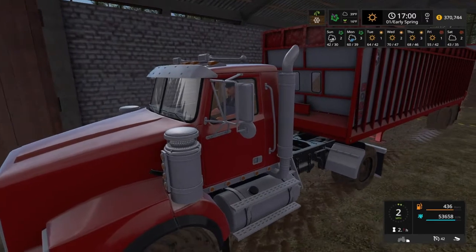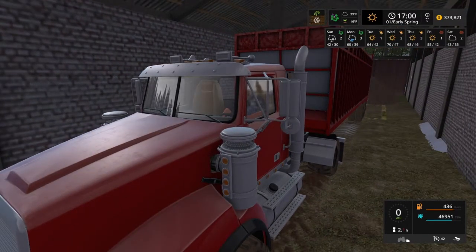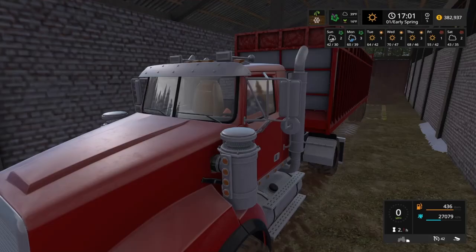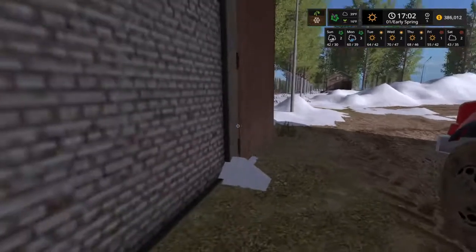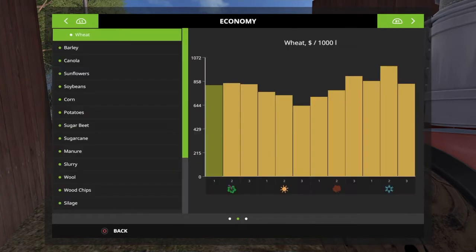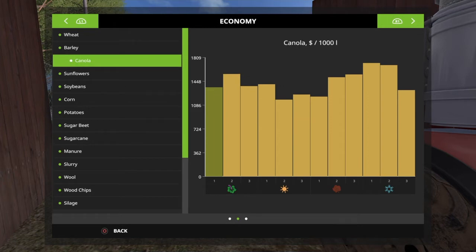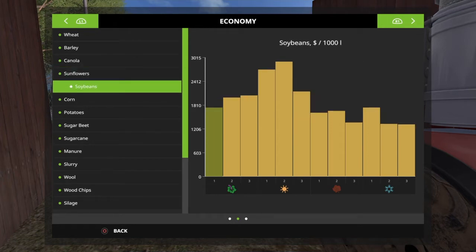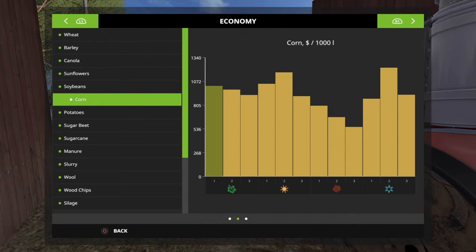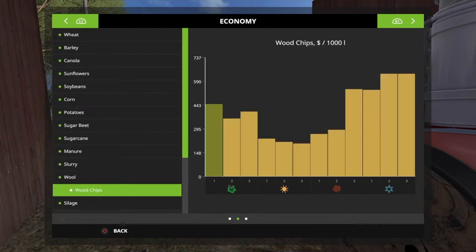Could be worth it — the price is holding. That soybean price is still going up nicely too. Canola should be at its highest in summer according to recent market trends, which this is supposed to reflect. Corn should be the same — should have been pretty high mid-winter but wasn't really; maybe it'll peak in summer.